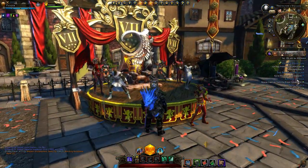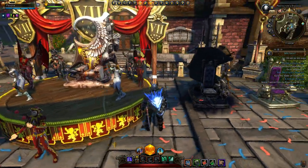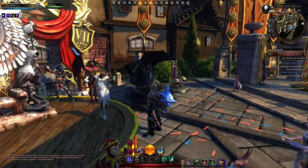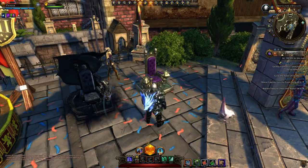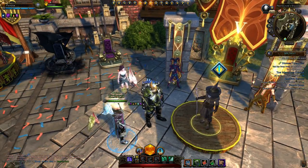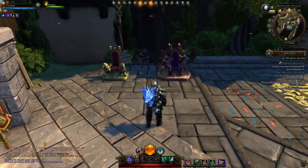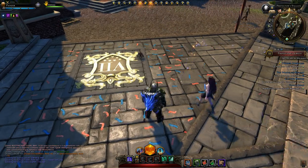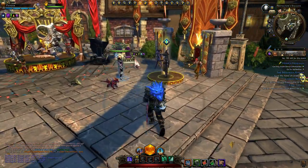You can see here on the stalls they've got all the new fashion items on display that you can gain from rewards. Of course they're also selling these thrones. And there's travelling entertainers — you can get a travelling entertainer to follow you around like a companion. A couple of interesting mounts there as well.